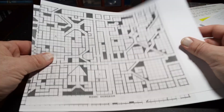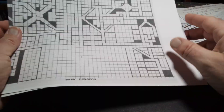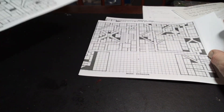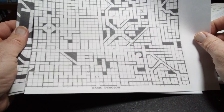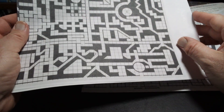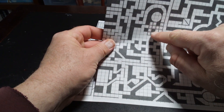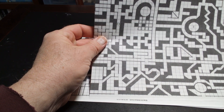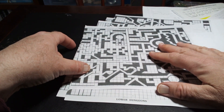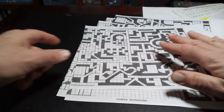I also printed out these dungeon geomorphs and I think I'm going to have some fun with these. I'm going to cut them out and draw them, turn them upside down and draw them randomly to determine some of the — look at this, this is great — all those little rooms and doors. Fantastic. I'm going to use this for randomly generating some of the lower levels to give it that real old school feel.